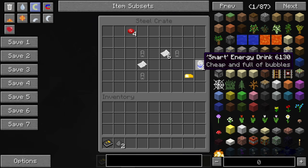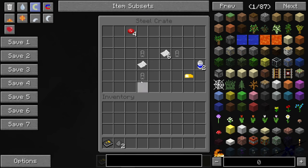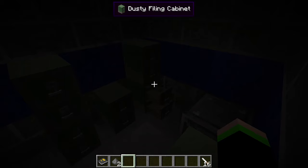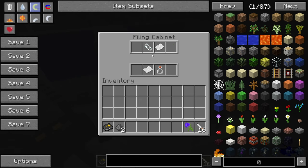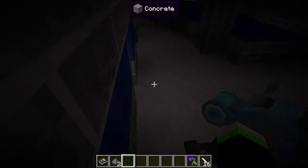We've got a bunch of smart energy drink, and a Twinkie expired 600 years ago, which is actually crazy. A whole bunch of filing cabinets, cigarettes, morning glory, empty cell paper. Nothing really too exciting in here.